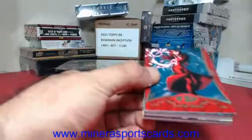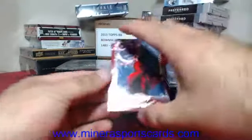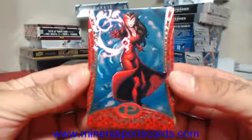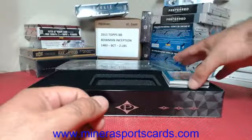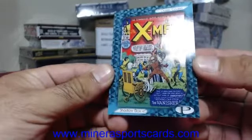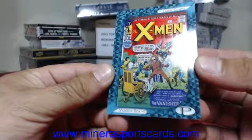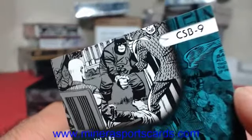We got a gold! Goldy gold gold in the back. We got a Scarlet Witch. I know who Birdman is. Scarlet Witch is numbered 44 of 199. Our book — it says X-Men 2. X-Men 2 is our book. It is numbered CSB9. Lower numbered.